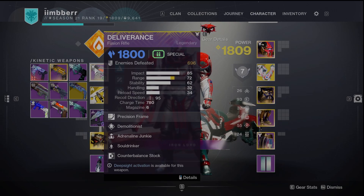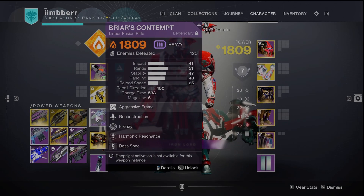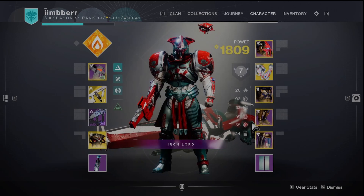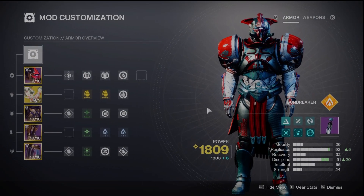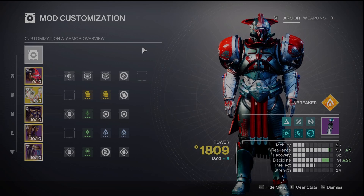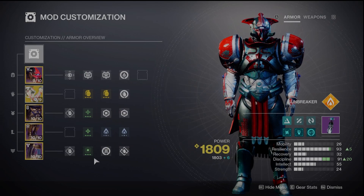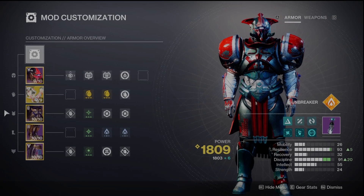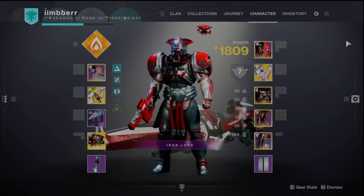I'm running a Deliverance fusion rifle with Demolitionist and Adrenaline Junkie — one of my favorites — and also Briar's Contempt, since we are running solar weapon surge mods on our boots. Here is our armor screen, everything decked out just the way we want it. Time Dilation is very important to have on there — I didn't think it was going to be all that helpful when this new build system came out, but it is definitely an essential part of almost any one of my builds. Let's go ahead and check out what this build can do in some gameplay — heading to the dungeon now.